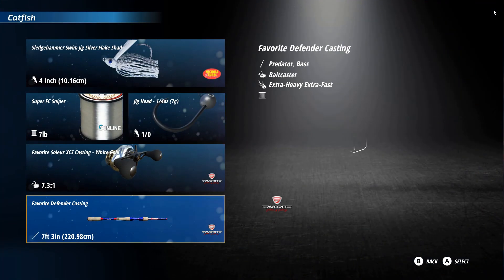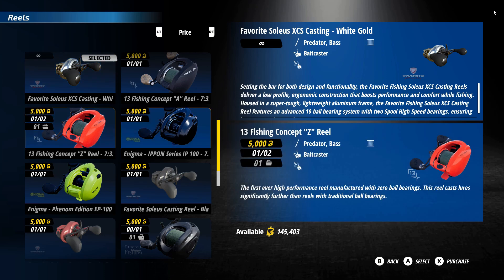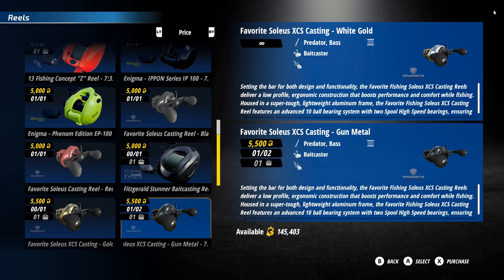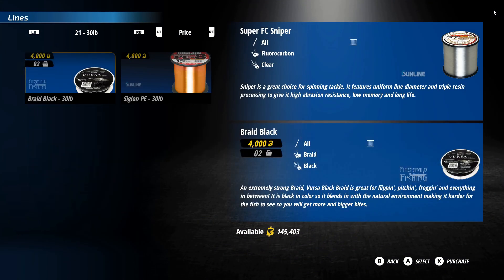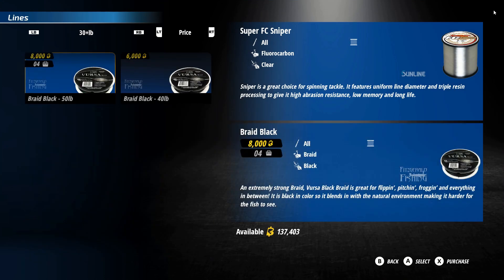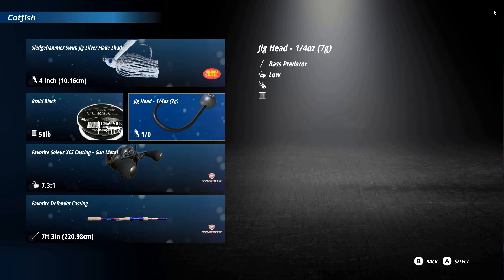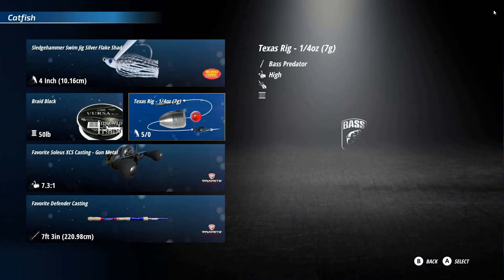I already have one, so yes — switch the rod type. Favorite Defender Casting. Now for the reels — Bait Caster. I have two of these and one in my tackle box. Let's add that one. Of course I'm going to put the heaviest pound braid — 50 pound braid. All right, so we have our extra heavy Defender Casting rod and reel set up.